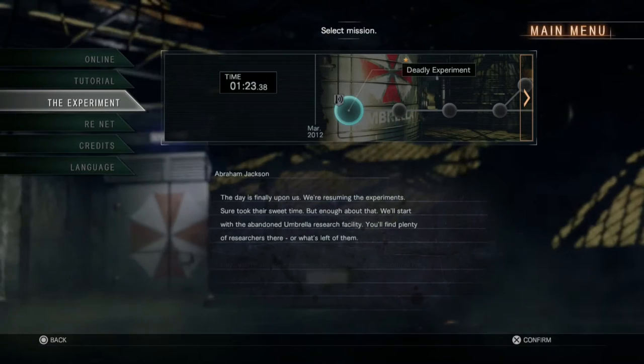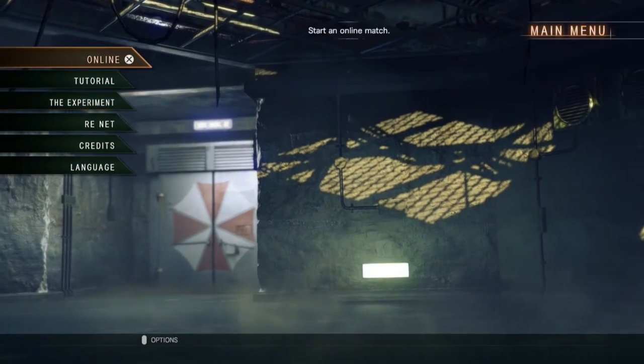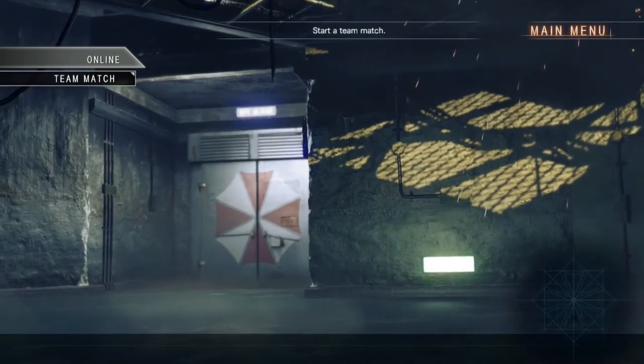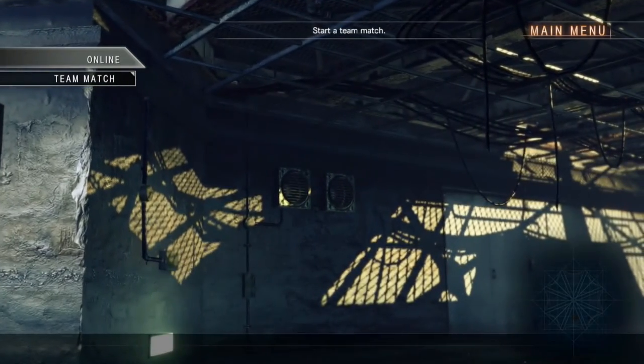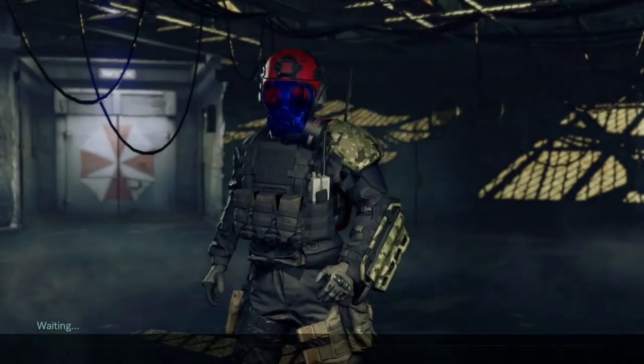Well, you know what? I think I'll have time to show you guys some of the customizations. I wanna show you guys my cool-looking umbrella agent! Before I do that, I wanna show you my cool-looking badass dude — I call him Bob! Actually, you'll pick his name. I'm gonna let you guys pick my umbrella agent name!